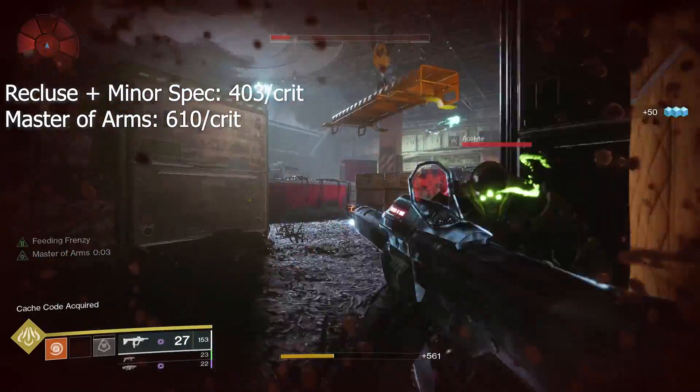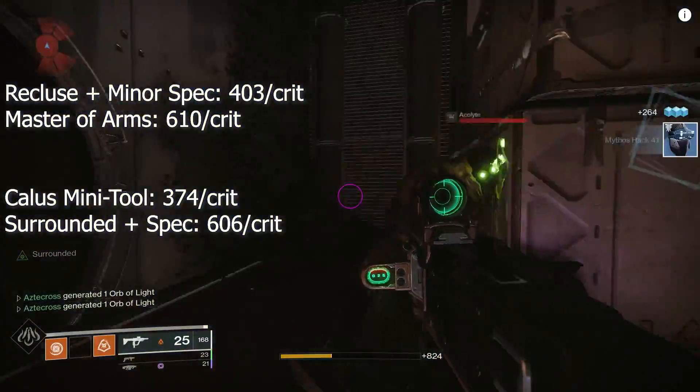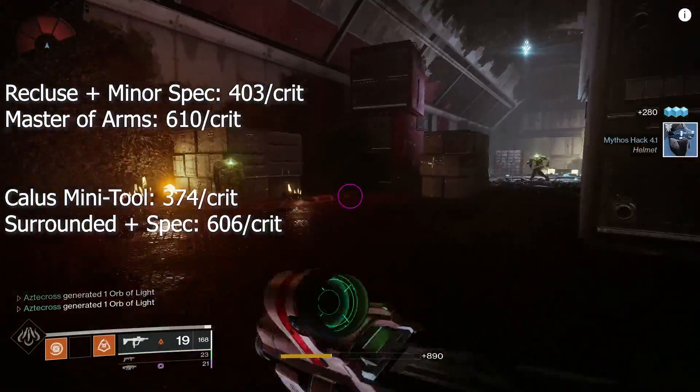And with Master of Arms plus Minor Spec, 610 per crit — and you get 5 seconds in which it procs and stays as long as you're consistently getting kills.